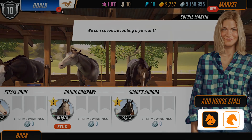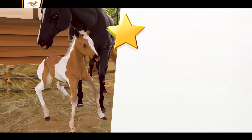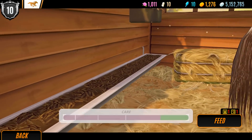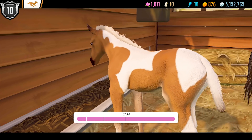Now let's talk about foals. You'll notice they've made some changes to your stable menu. You'll see a button at the bottom right and that will take you to your brand new foal stall. From here you can breed foals. You'll be able to choose whether you care for your foal or skip straight to adulthood. Caring for your foal gives you the opportunity to earn additional bonus stat points which helps turn them into better racers.